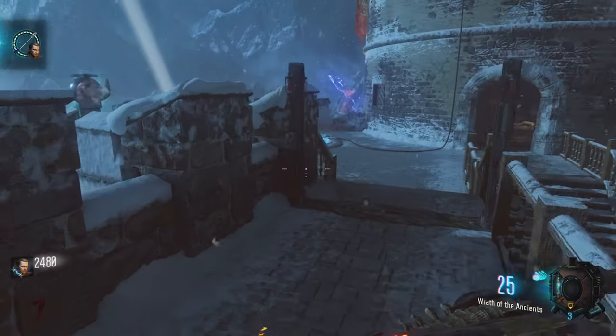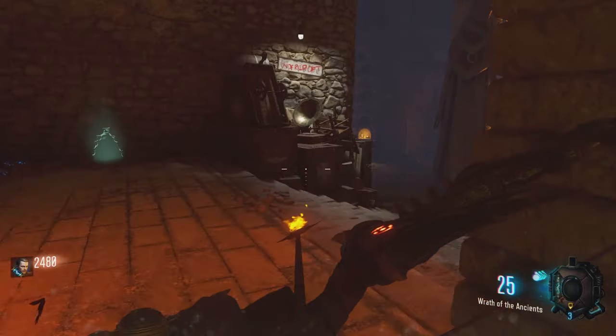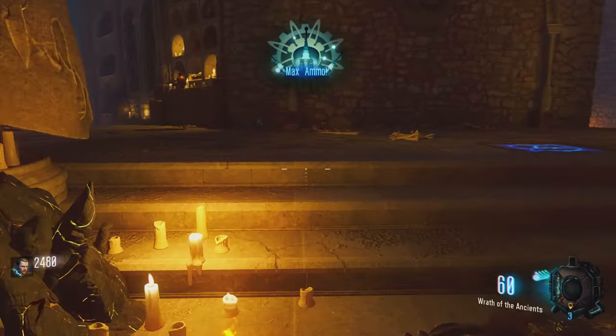Next, you're going to want to head back down to the pyramid room. There should be four boxes located outside of the pyramid. Go to the box that has a lightning bolt symbol on it and interact with it. It should give you max ammo.